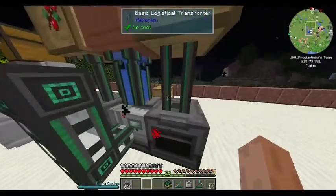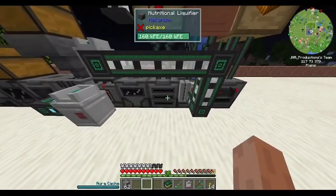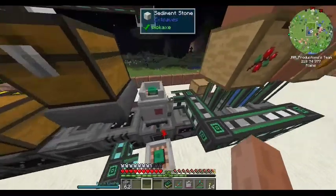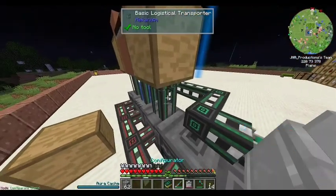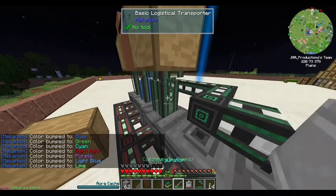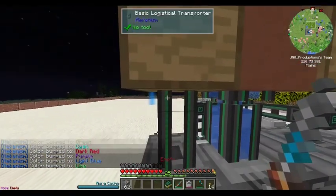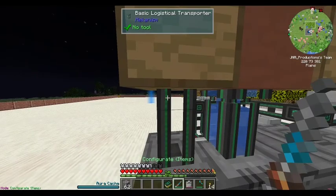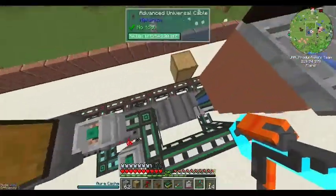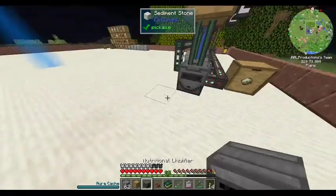So now I should be getting a decent amount of ethylene. I'm using all six sides — well, not this one. Let's wrench it. Nutrient liquefier — did it retain its inventory? It did, that's good.